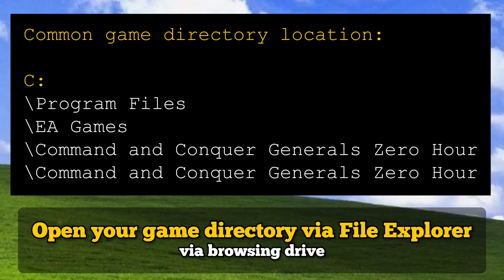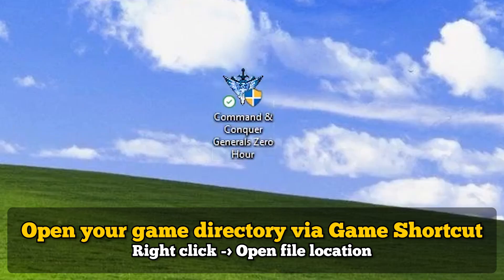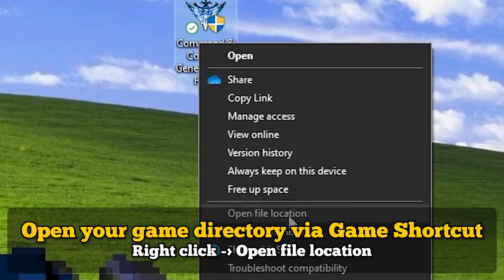Now ready your game directory for mod installation. Here is where it commonly is. But if you have a game shortcut, you can right-click and open file location.